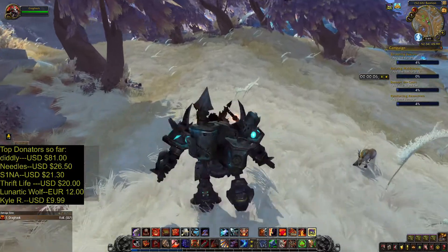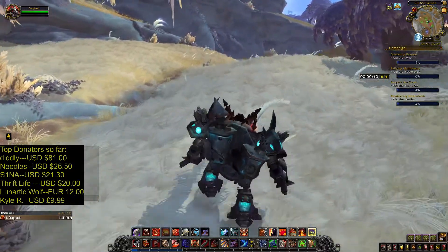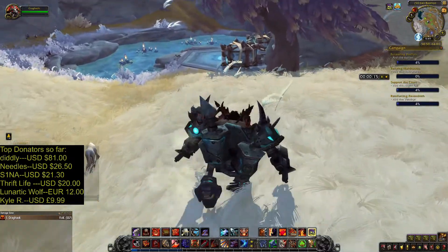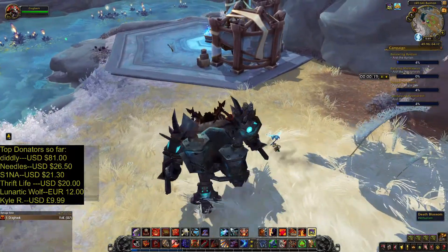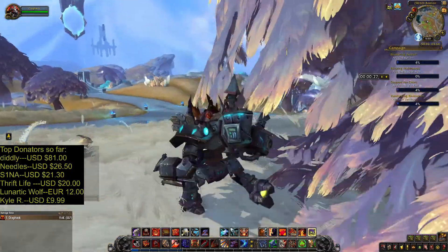I am playing on my high mountain tauren warrior. Good for farming, we have the jump ability but druid is a better option. I'll also be collecting nightshade and dead blossom. So let's see what we can collect in half an hour.